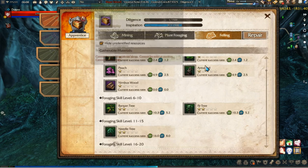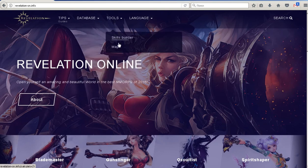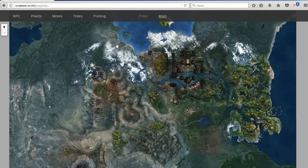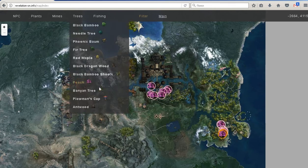So what you need to do is go to my favorite website, revelationon.info, then go to Tools and then Map. After this you can just find any resource you want — for example, let's look up the peach.